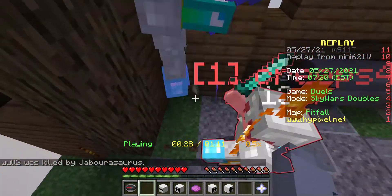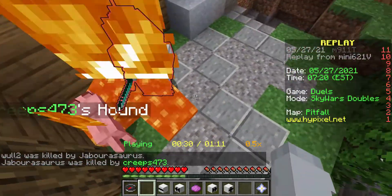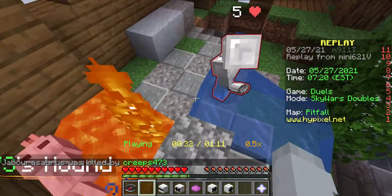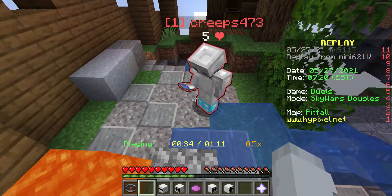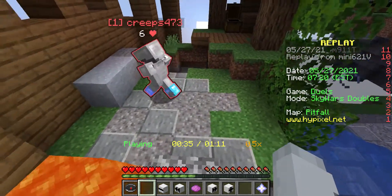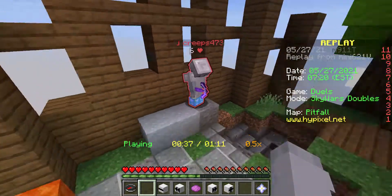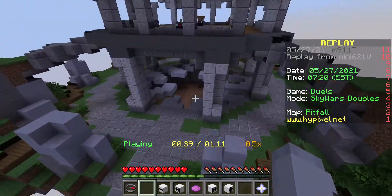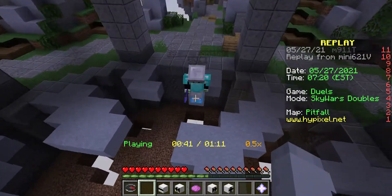He kills him, but then I don't know why, but he burns all his stuff and sets him on fire. Then this part where you think I die, but luckily I have a water bucket. That's when my dog dies — I'm so sad. Luckily I did have a regeneration potion and a fire resistance potion just in case this guy had any lava on him.